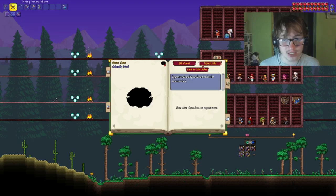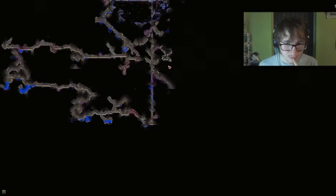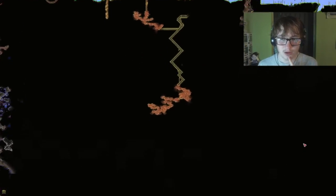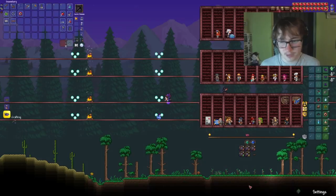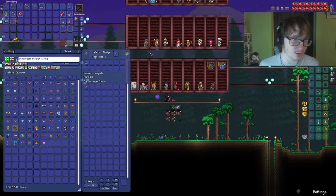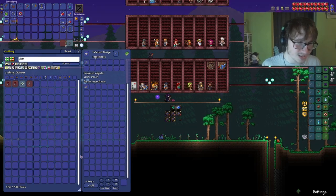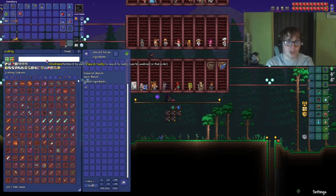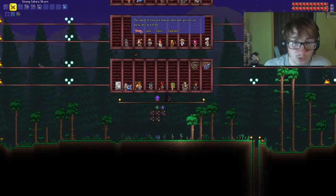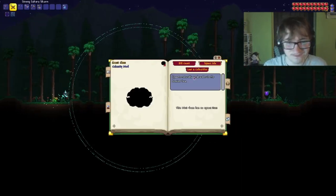Giant Clam - so that's in the Sunken Sea. I swear we ran into the Sunken Sea at some point. If I remember correctly, the Sunken Sea is somewhere down either the desert or the jungle. I may be remembering this incorrectly. What I want to do is create the Goblin Battle Standard, which I need tattered cloth for. Is there a crafting recipe for cloth? No - I pretty much just need to kill wandering goblins, which may be an issue because I don't know how to do that.